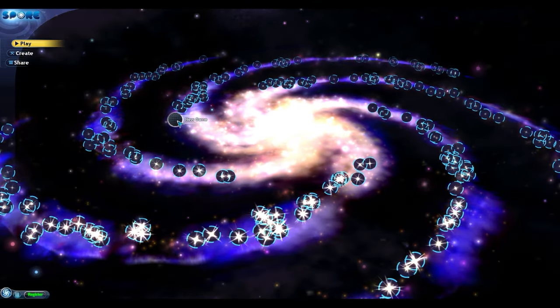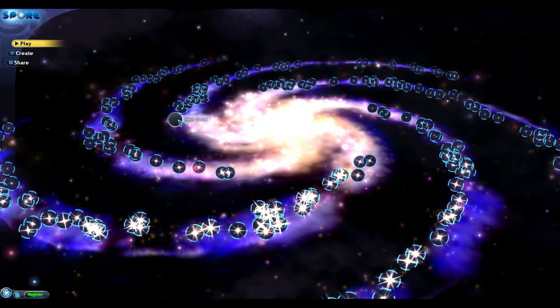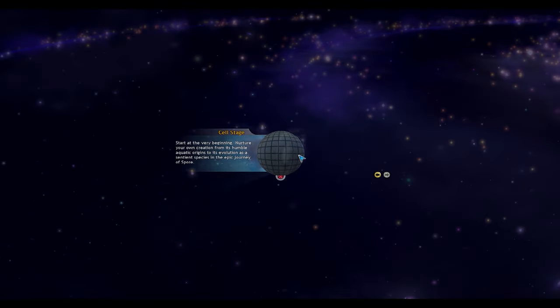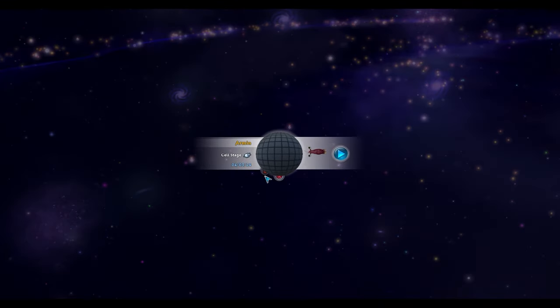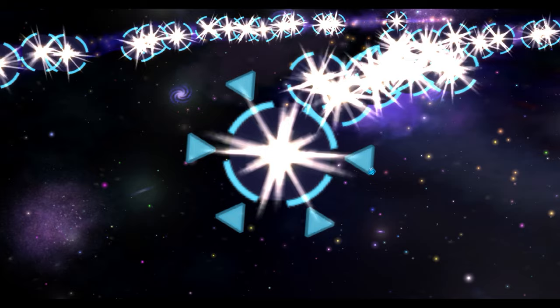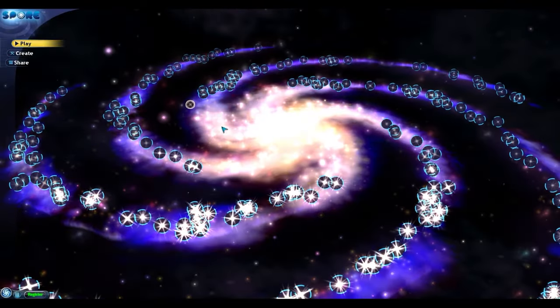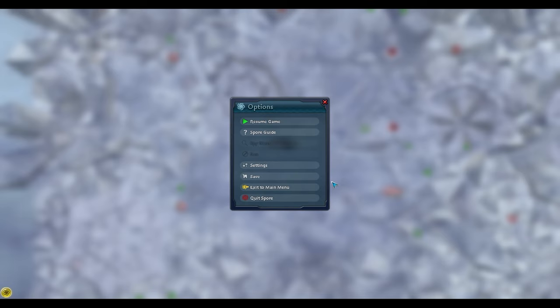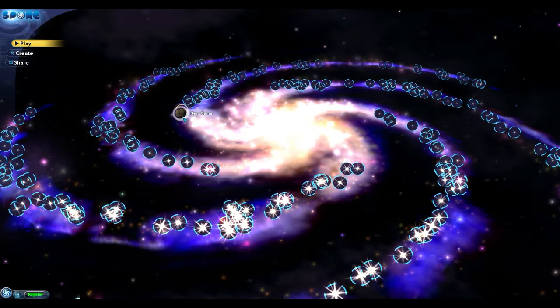After about 200 saved games or so, Spore will run out of room to give new locations, and we can see there is only one new game location left. If we load into Cell Stage and save at this location and return to the main menu, there are no more open starting locations. Interestingly, if we delete this Cell Stage game, a new game is immediately placed back in as the last available location again. However, using the save and quit trick in Cell Stage also somehow bypasses the maximum home planet limit and gives us a second open home planet, and we can keep adding new games even though Spore originally thought it was full.